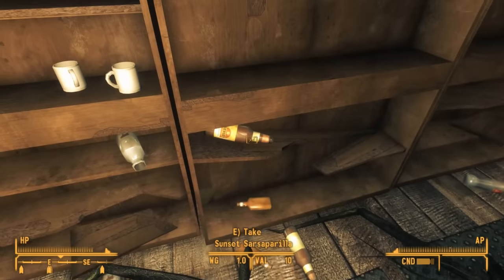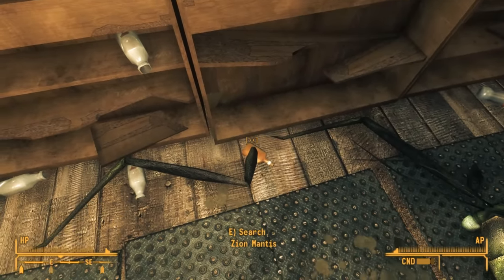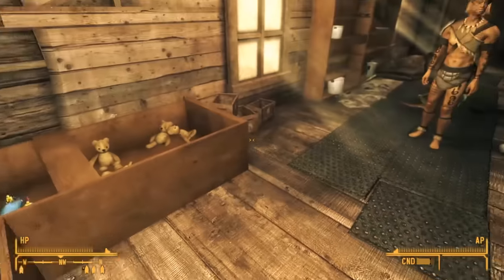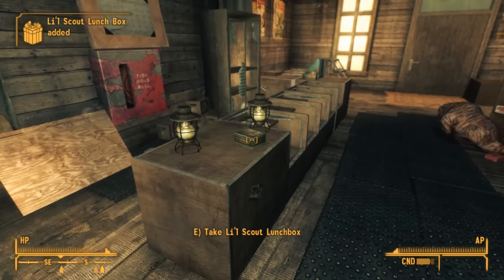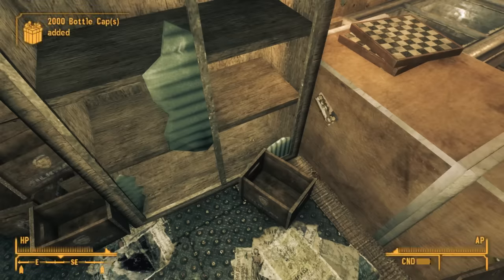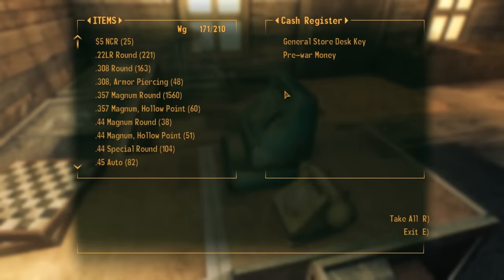The General Store itself is quite a treasure trove. We walk away with bottles of Nuka-Cola, Sunset Sarsaparilla, a wide assortment of toys, scrap, and salvage. We find two of the Little Scout lunchboxes sitting on the countertop between two lanterns — two down, three to go. Best of all, heading behind the counter, we find the Zion National Park snow globe lying on the bottom shelf of a display case next to the register.